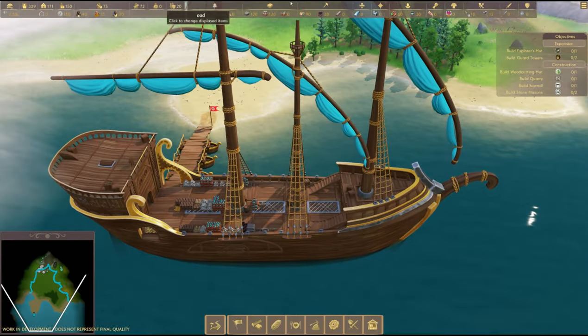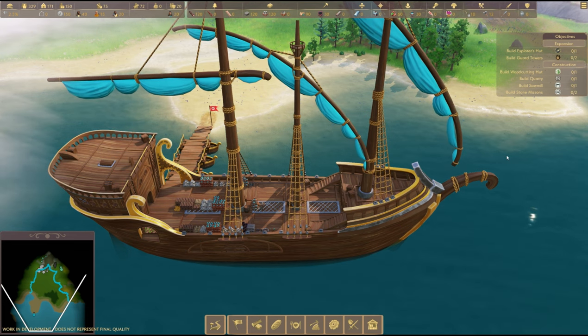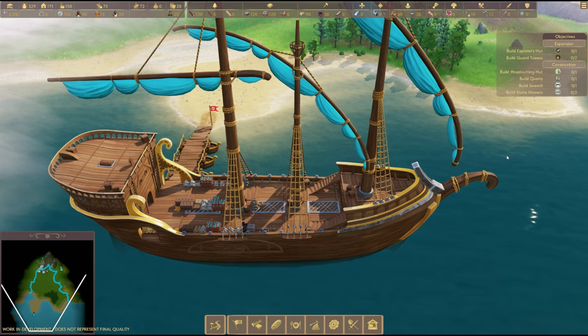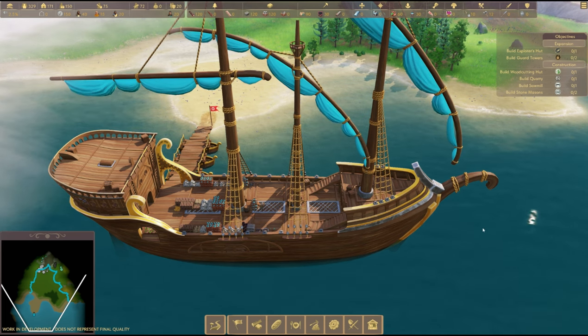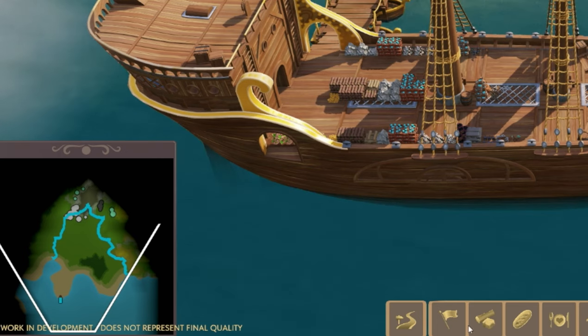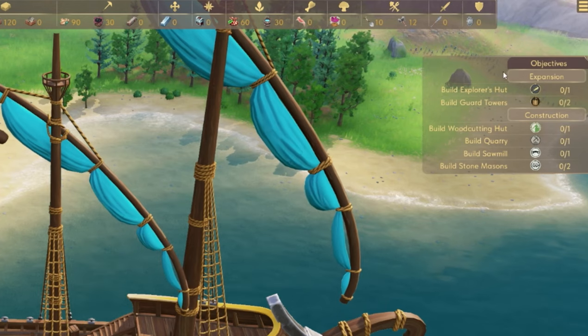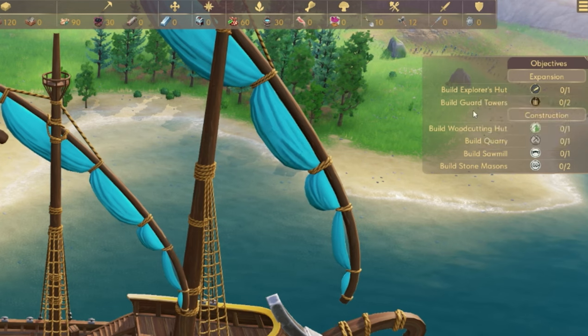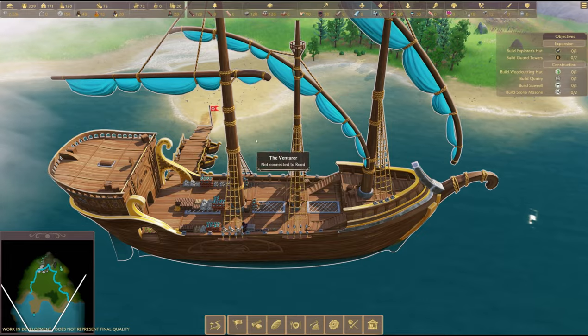The first thing you'll notice is there are loads of stats all along here. My immediate impression of this game was one of 'oh my gosh, this looks really complicated,' but actually once you get into it, it's not so bad. Mini map down here, building mechanics along the bottom, and over here I'd focus on your objectives - it's telling you to build an explorer's hut and guard towers.